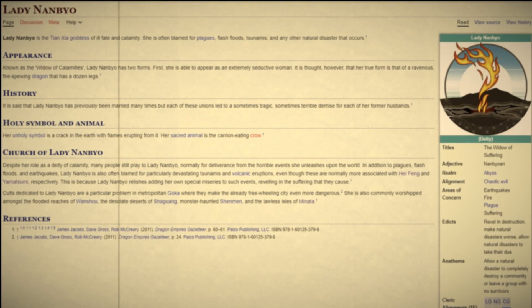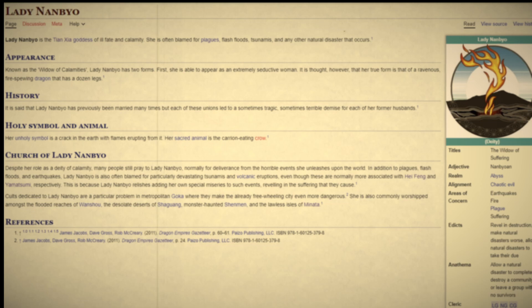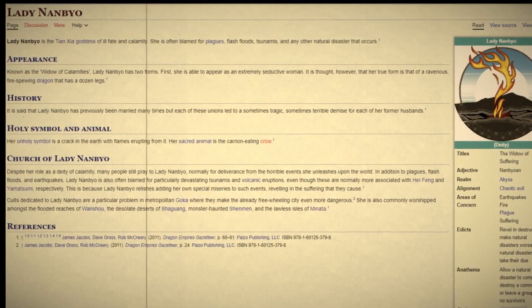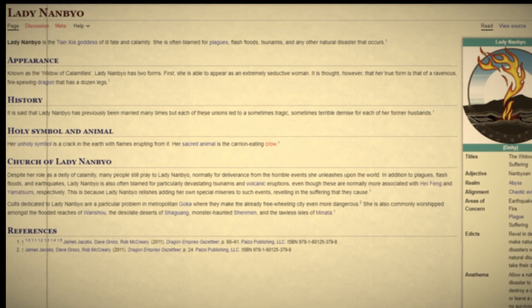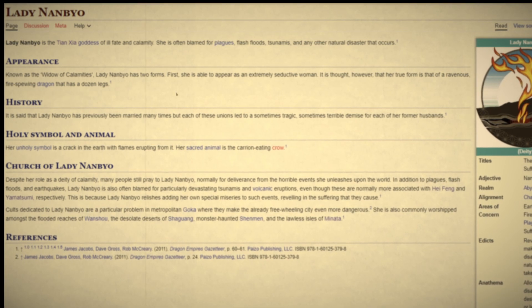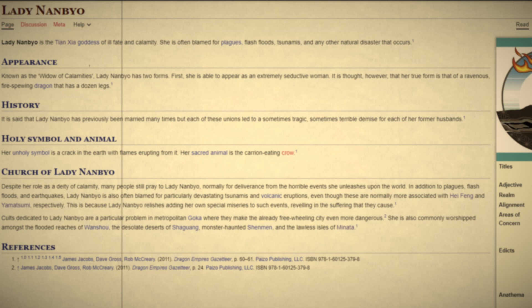Recently I did find something on the Pathfinder wiki when I used a new Google search string. It was a goddess named Lady Nanbyo, who was a volcano goddess and also a goddess of calamity. I thought, oh boy, that's perfect. But then when I looked at where this goddess is printed in Pathfinder lore, it's just in a magazine called Gazetteer. So I can't use that because I don't have a way to buy the Gazetteer, and this is probably an old one.